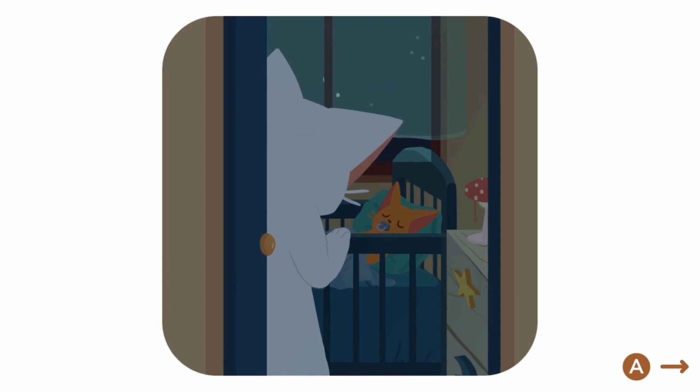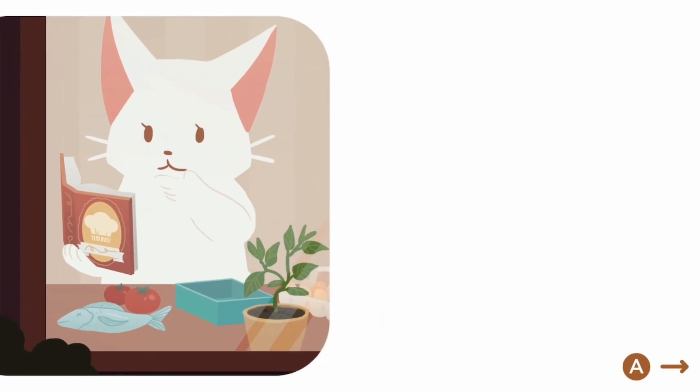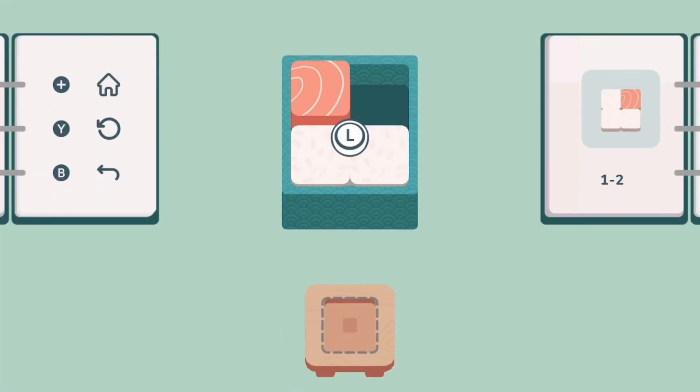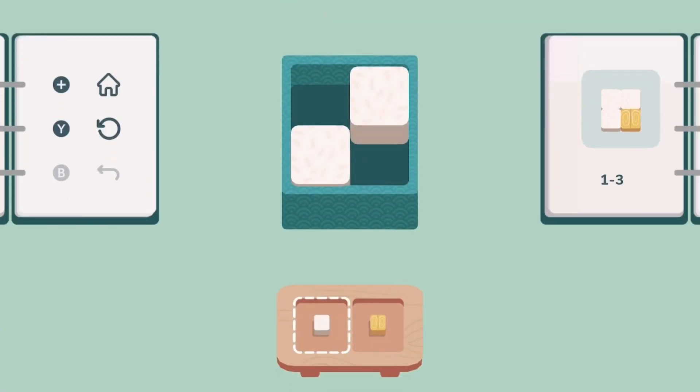The storyline focuses around a really cute cat family and you are helping the parents prepare Bento boxes for their meals. It's really easy to learn how the puzzles work in Inbento and the art style is super simple and clean, and it really adds to the overall relaxing feel of the game. There are these adorable clips between each stage and I love watching the cat family grow and interact in these moments.